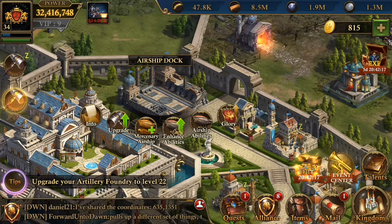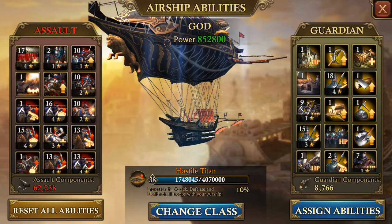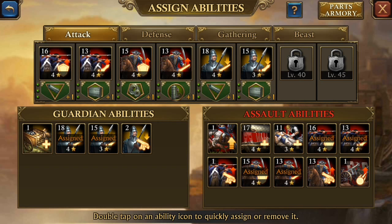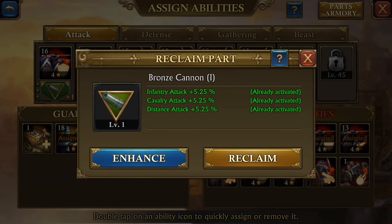We're going to open up our airship here, and we're talking about attack airship for PvP. This is how I set my PvP attack airship up most of the time. As you can see, I have the new airship parts — I just have the green ones at the moment, and I'll explain why. But let's take a look at what those do.